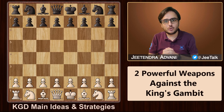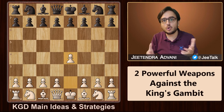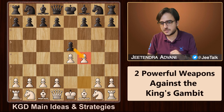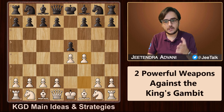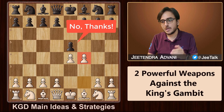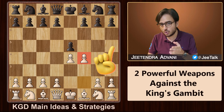In today's chess video, I am going to show you some powerful opening ideas and strategies in the King's Gambit for both white and black. This is the King's Gambit and if black takes this pawn, it's the accepted line for which I have already made a separate video. But if you don't want to go by the normal lines and would rather surprise your opponent, then declining the gambit is a better idea. In this video, we are going to focus on the declined variation where black does not take this pawn.